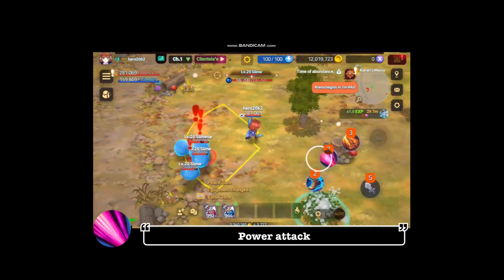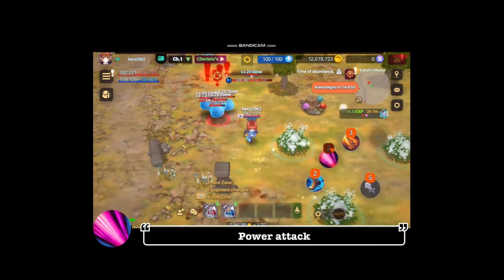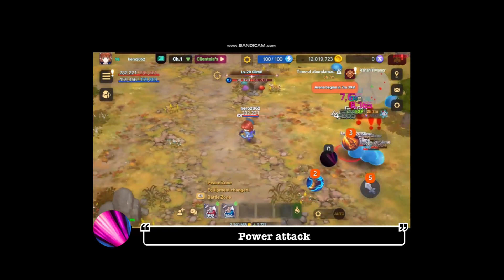Power Attack. Swing your sword powerfully forward. Enemies within the range will take a certain amount of damage and be knocked back.